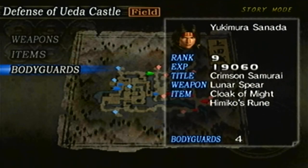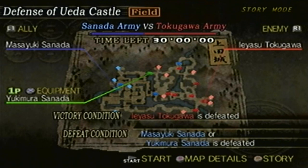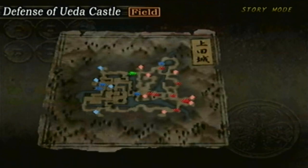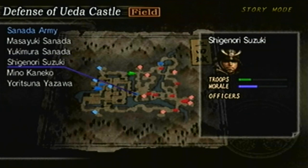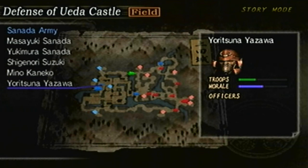The bodyguards, I'll leave it like that. Now for the unit info, for the Sanada army, you have Masayuki Sanada, Yukimura Sanada which is me, Shigenori Suzuki, Mino Kaneko, and Yorizuna Yozawa.